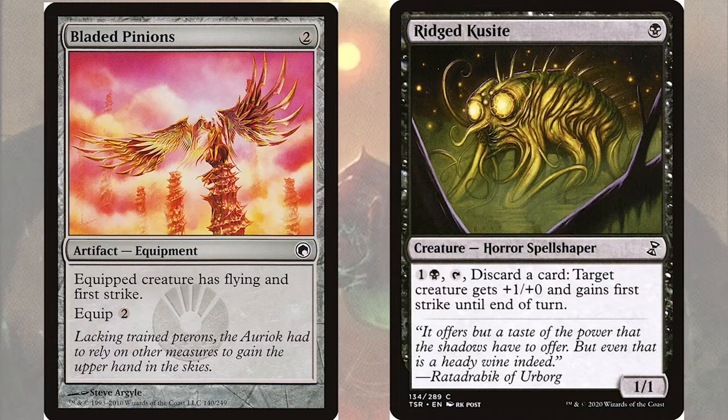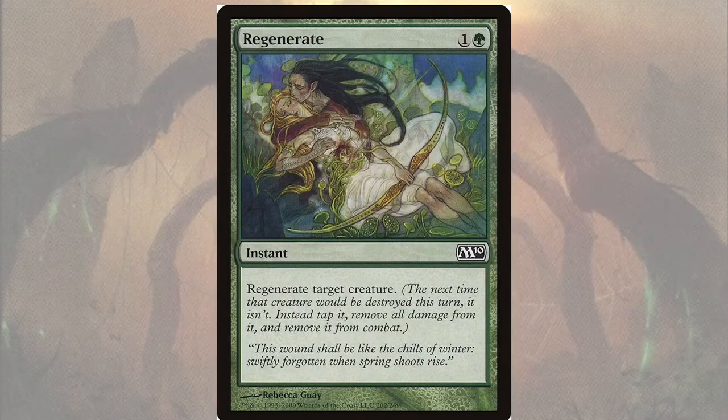Our best way to protect our creatures is going to be through regenerate. We have the original Regenerate, an instant for one green that says regenerate target creature — the next time that creature would be destroyed this turn, it isn't; instead tap it, remove all damage from it, and remove it from combat. The reason we want regenerate effects is that it does not negate the damage step the way fog effects do — we want our opponent's creatures to take damage because every time they touch our creatures they're going to be weakened.